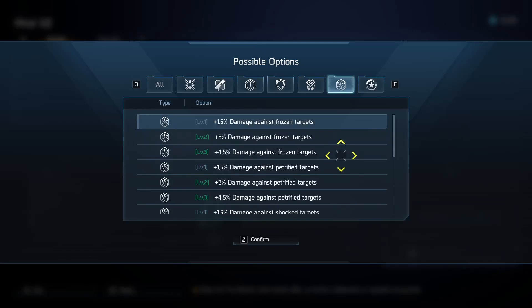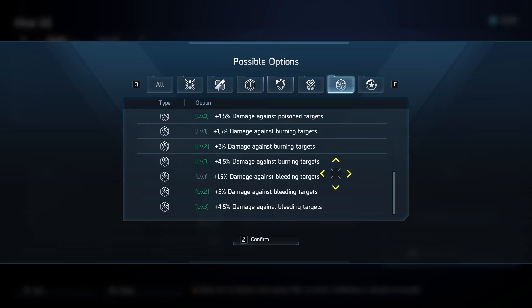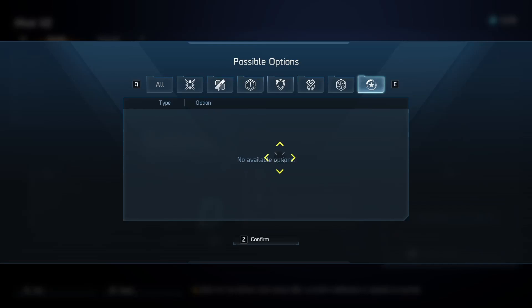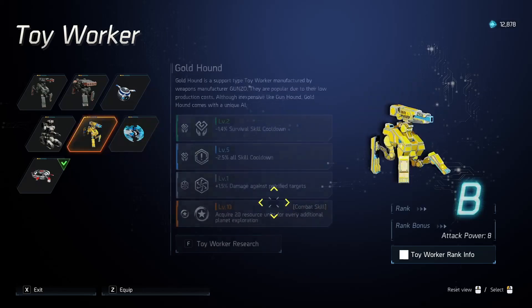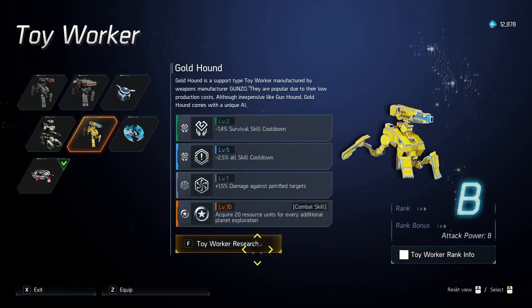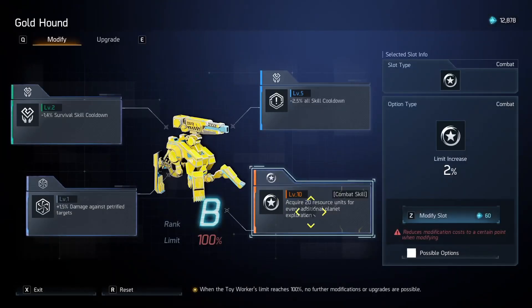Then we have a beautiful section of targets. All the targets in the game are basically in here — you can get petrify, frozen, shock, poison, burning, or bleeding. There is no all-status, which is good. In my opinion we have way too many ways of dealing lots of damage already, and we don't want more all-status pushing further into a status meta. Then here you'll see no available options because this toy worker has no unique options. But if we went over to something like Gold Hound and clicked possible options, you'll see things like 20 resources — so depending on the toy worker, you will or won't have unique options there.